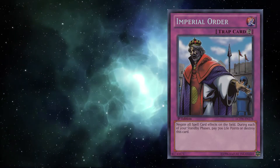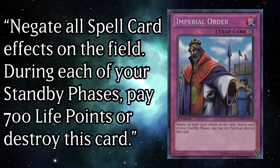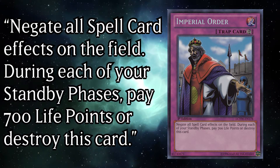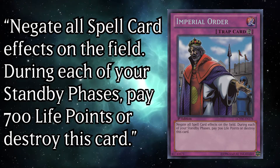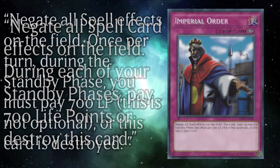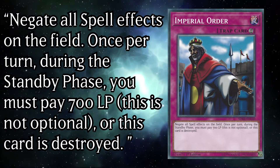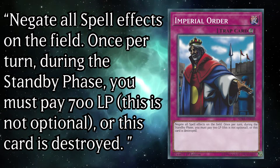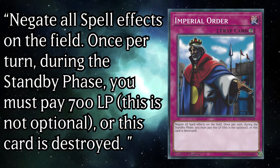A continuous trap card with an errata, its original effect reads: Negate all spell effects on the field. During each of your standby phases, pay 700 life points or destroy this card. After its errata, it was changed to read: Negate all spell effects on the field. Once per turn, during the standby phase, you must pay 700 life points — this is not optional — or this card is destroyed.